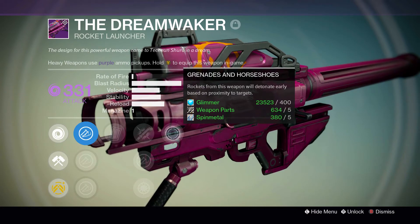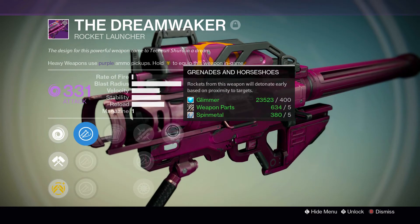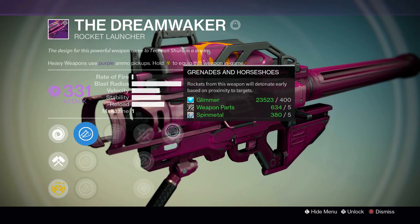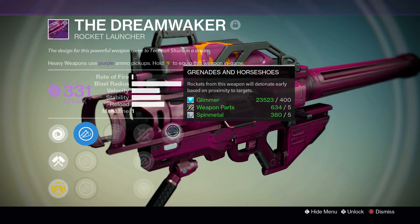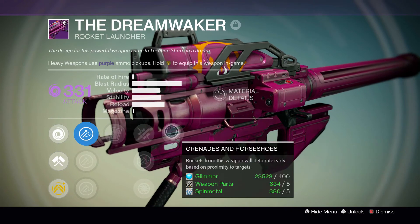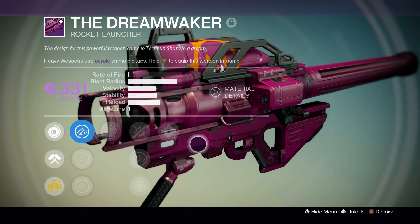For that last perk, depending on what you want: if you're looking for a PvE rocket launcher I suggest Tracking. If you're looking for a PvP rocket launcher you want Grenades and Horseshoes. Grenades and Horseshoes means rockets from this weapon will detonate early based on proximity to targets. This is so good in PvP because you don't actually have to hit the Guardian with the rocket — you just have to get it in the general area and it'll detonate and kill the Guardian. A lot of times you have Guardians hiding behind cover and you can shoot the rocket over that cover, and as it goes over it'll explode when it gets near the Guardian and kill him. It's hilarious, you gotta try it.